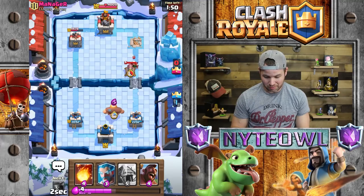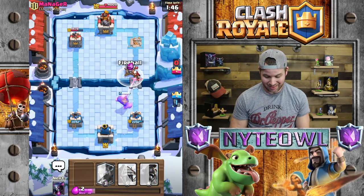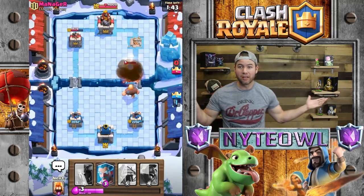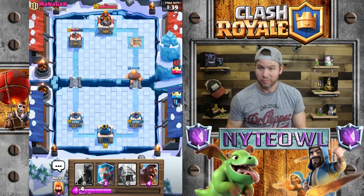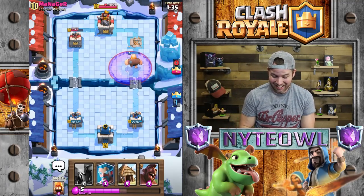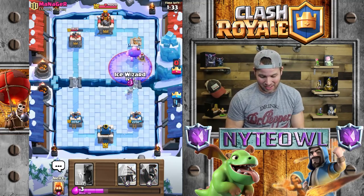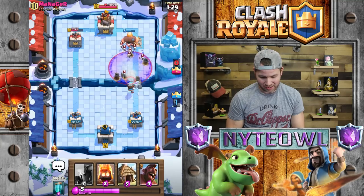I have absolutely nothing for this dude so let's go Giant just to soak up some damage, and then Fireball. What does Fireball do to it? Oh, Fireball kills it! Wow — weak sauce. That is awesome. Let's go Ice Wizard up here just to start taking down this Graveyard.